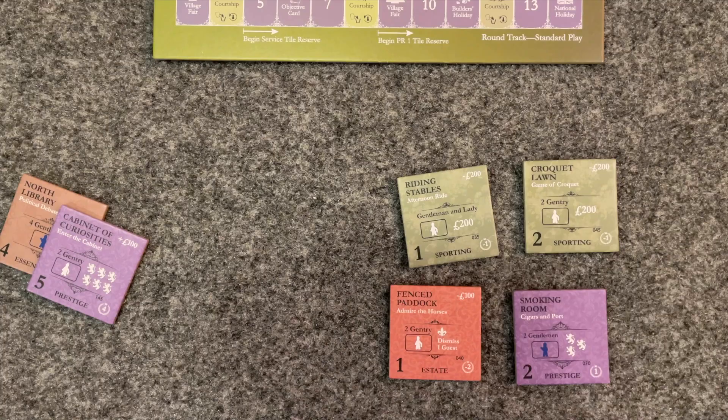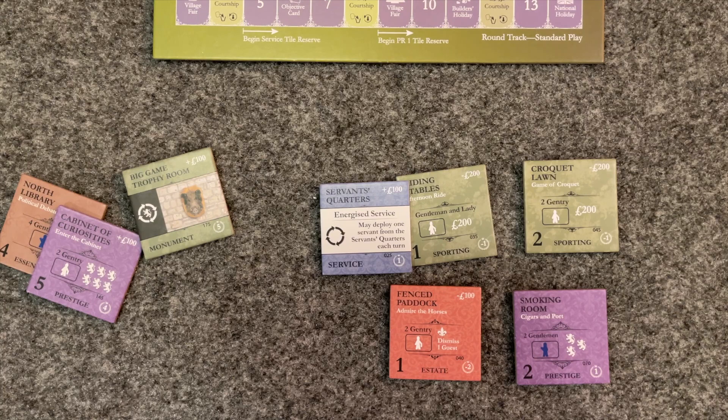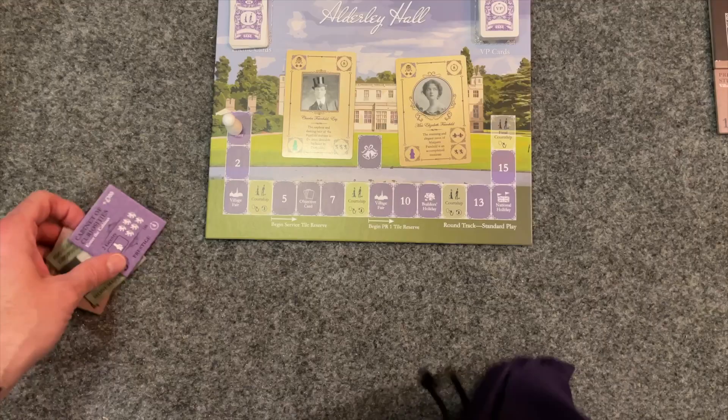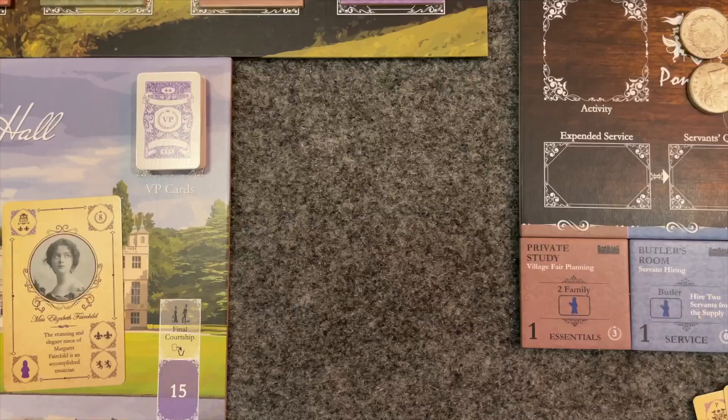Place Charles and Elizabeth Fairchild on the round track board. Draw improvement tiles from the bag until you have six differently named tiles that have a prestige rating of 1, 2, or 3, or is a service tile other than Servants Hall. If you draw a tile with a prestige rating higher than 3, or a Servants Hall, or a monument, set it aside for now. If you draw a duplicate of a tile that does qualify, make a stack. When you have your qualifying tiles, place them rose side down in the builder's market in ascending sorting number order from left to right. Place the set aside tiles back in the bag and give it another thorough but gentle mix.